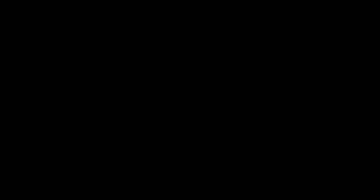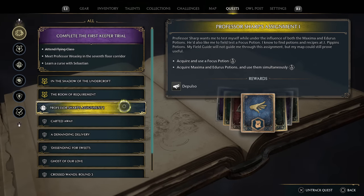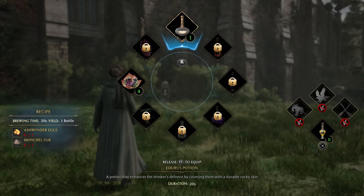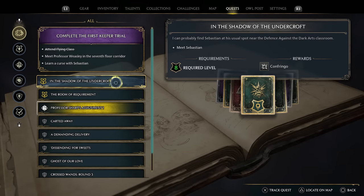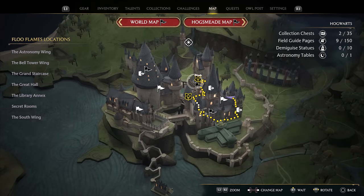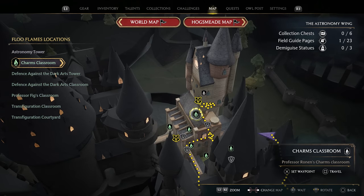Let me check this quest. This one requires acquiring and using a focus potion, which I don't have. I don't think I have anything like that — I need to get the eggs and the fur. We'll wait on this one and come back to it. Let's do this other one first since it looks like it gives a conjuring spell. Let me see where it is on the map — it looks like fast travel right here.